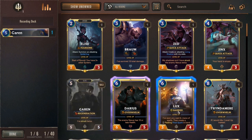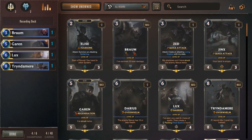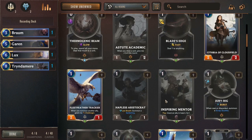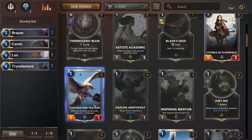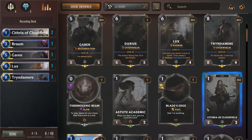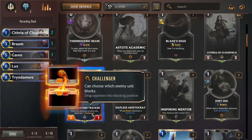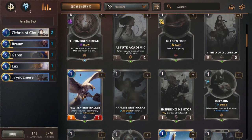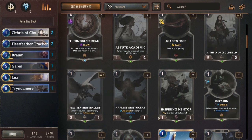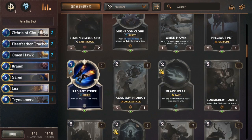Yeah, use a Garen, Lux, Tryndamere, Braum. That's what I like to see — a nice splash of champions. Get some good early champions like this chick and this bird who has Challenger — can choose which enemy unit to block. Yes, actually, I would like that. And of course, two Omen Hawks.